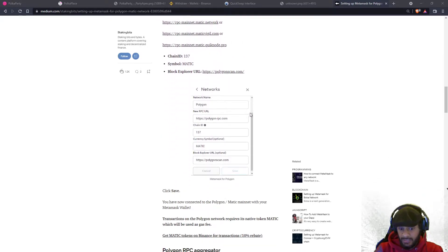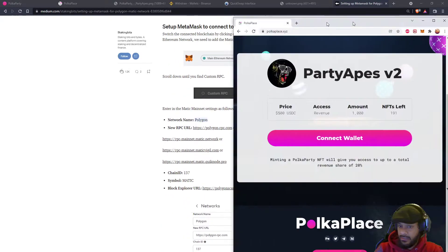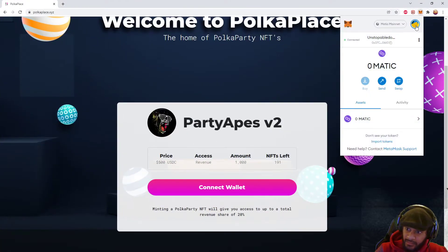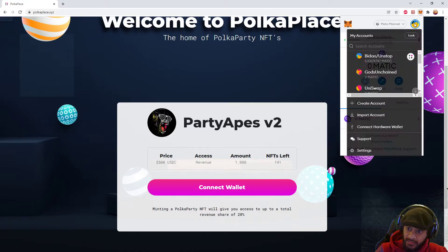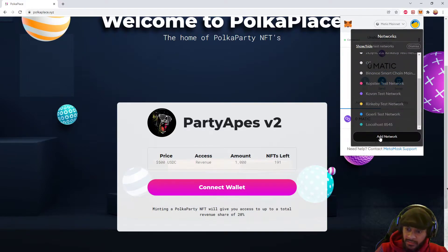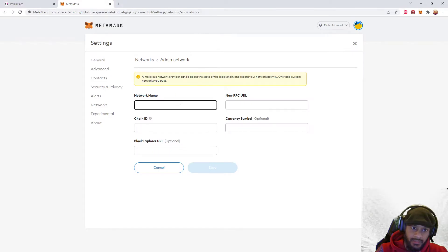I'm going to do this with you guys. You click on here, you select this icon and you scroll all the way down. Then you click on 'Add Network.'